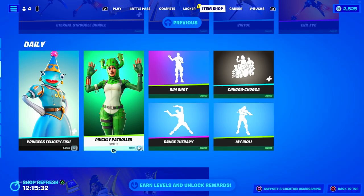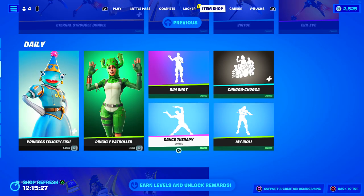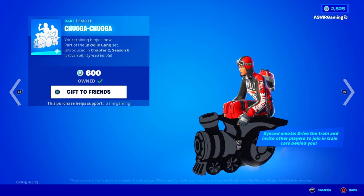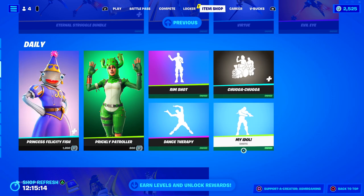We have Prickly Patroller and Princess Felicity Fishback. Some pretty good emotes, actually. Dance Therapy has returned. We have My Idol — good emotes. The Chugga Chugga emote has returned. This is so much fun to play around with friends. I like that emote.